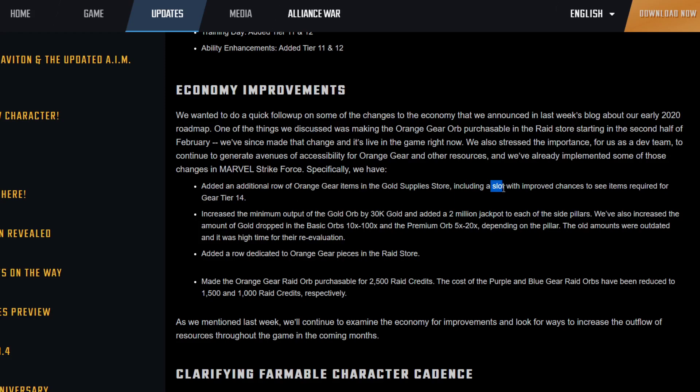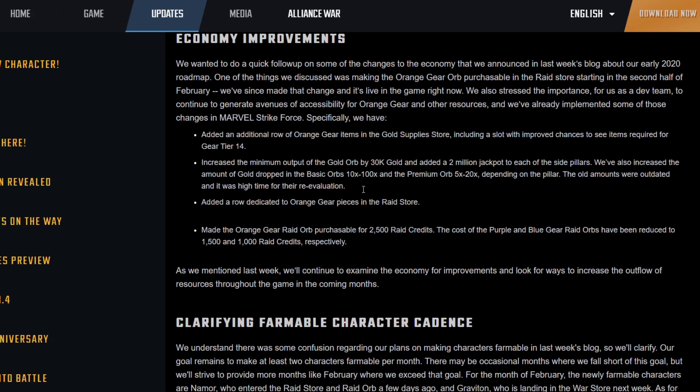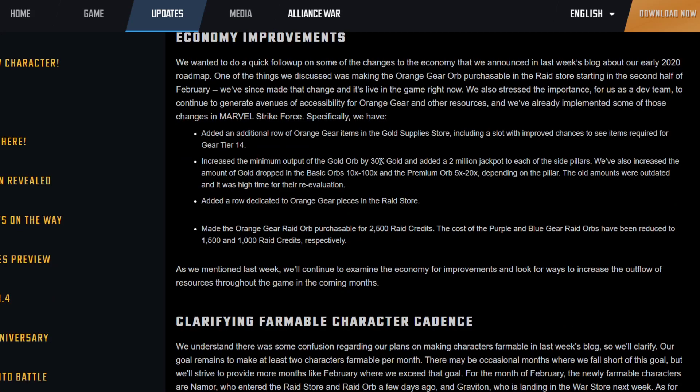Economy improvements: they've added an additional row of orange gear to the item store with improved chances to see items that don't require special materials for gear tier 14. They've also increased the gold drops in the gold orb and added a 2 million jackpot to the side pillars, and increased gold drops in the basic and premium orbs as well.